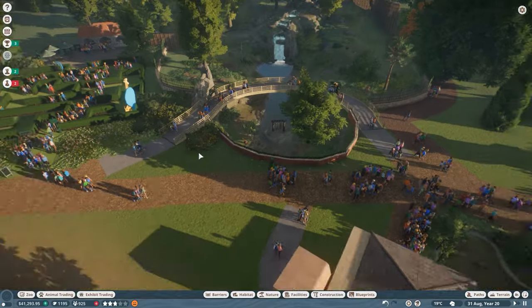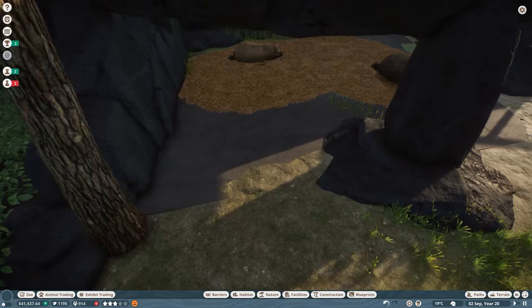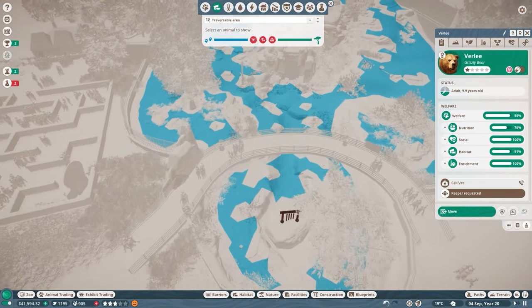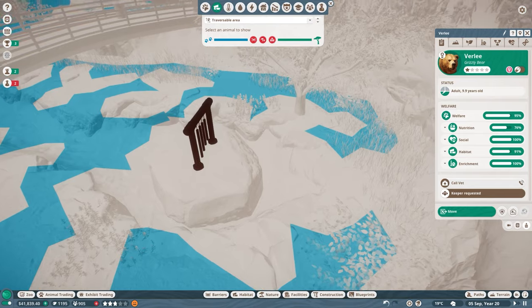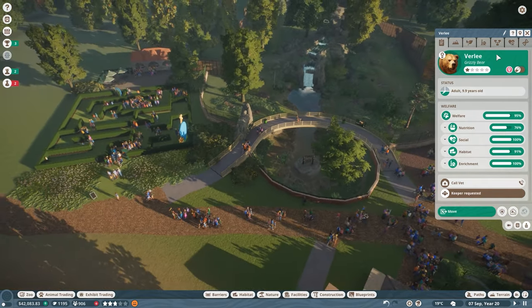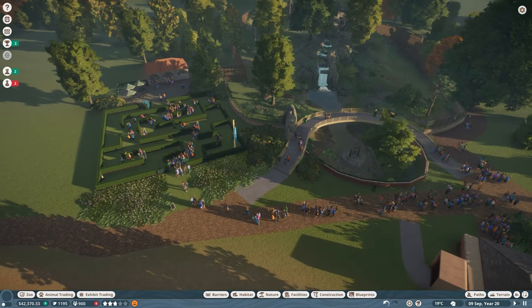A quick word about the bears — these bears are super, super annoying when it comes to the traversable area. Oh my god, do they have issues with the stones it seems. But Frontier seems to have fixed something with the anniversary update, which is interesting. I'll take it. I think there was something visible in the timelapse, but it was a pain to build.